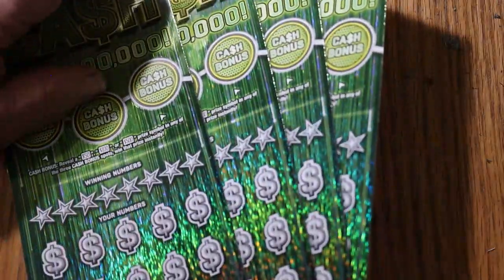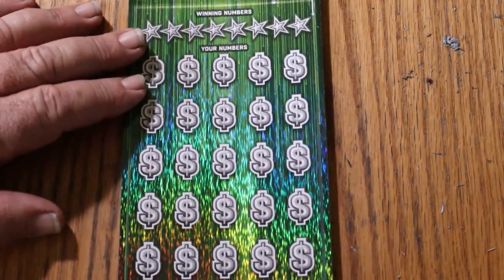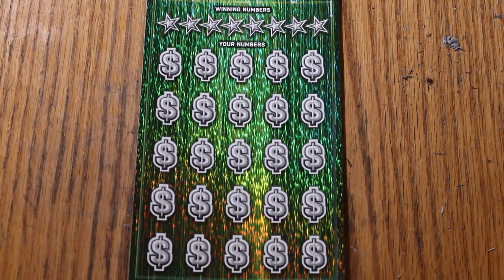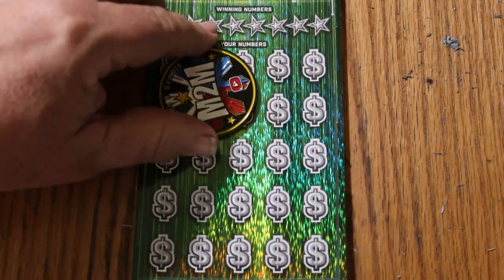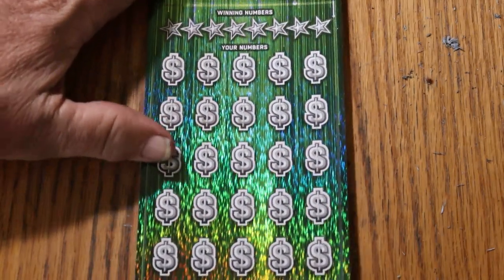Anyway, I've got tickets 12 through 15, and we'll be starting with ticket 12. We will use M2M Rub and Gambles — superb coin for tough-to-scratch tickets, which this qualifies. It's like trying to scrape paint off the side of a house.